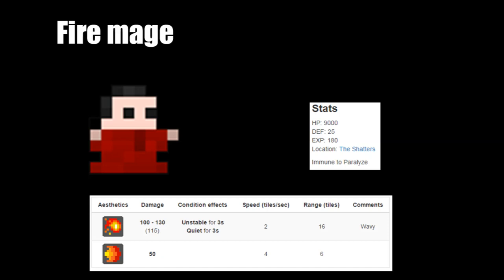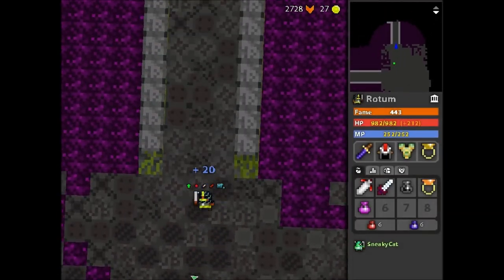This is the Fire Mage — it does not do a lot of damage at all, but if you do not kill it fast enough it will skip to its second phase where it will do a lot of damage.